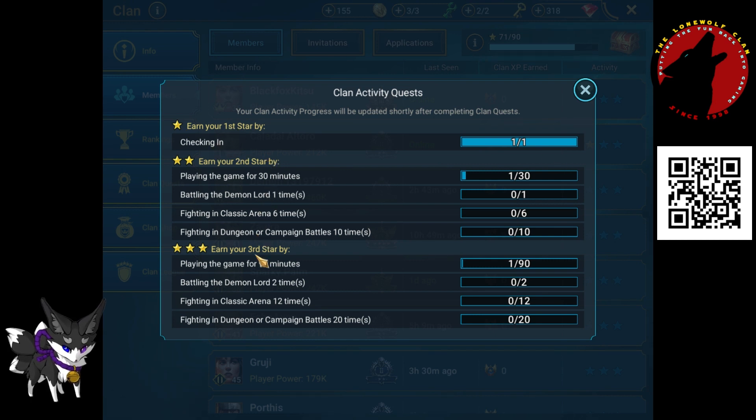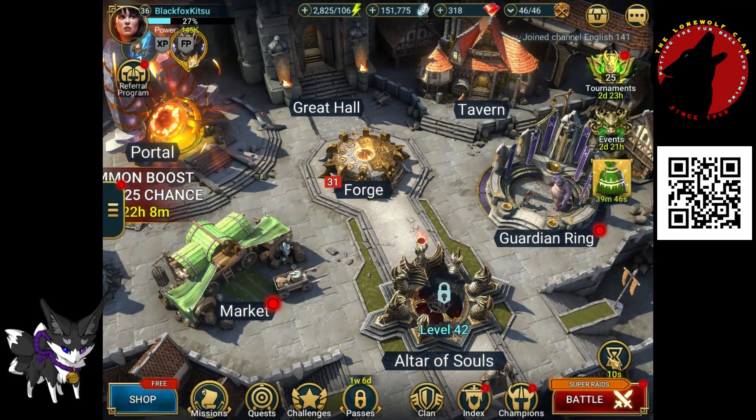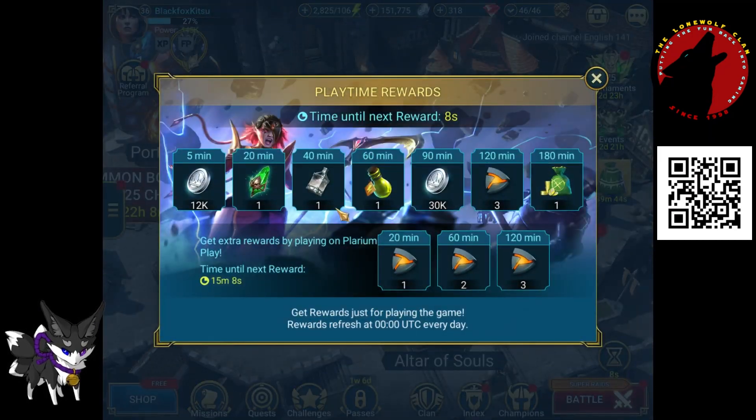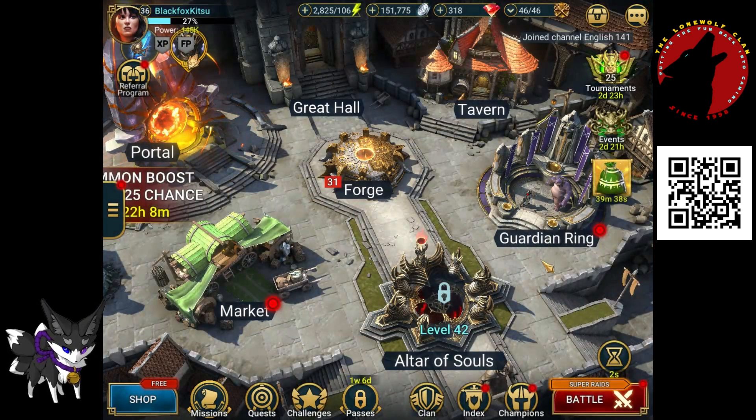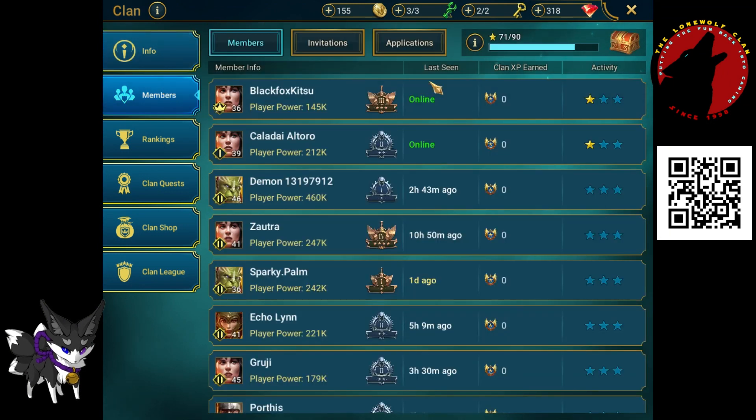The checklist for getting your activity stars is here — this little exclamation mark next to the chest at the top of your members list. You have earned one star by checking in. You've got a checklist of things to do. It's the same every day. You've got to play 90 minutes of the game, and to get this you don't even need to be playing — just leave the game up in the background.